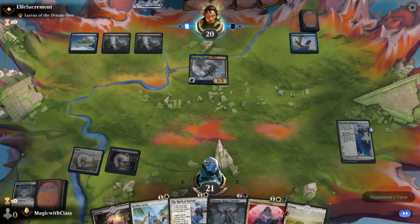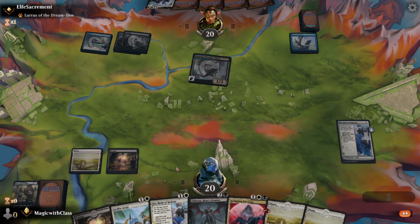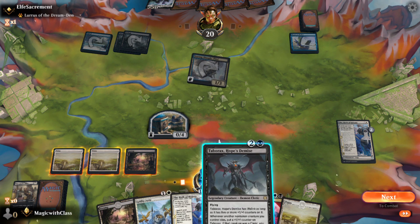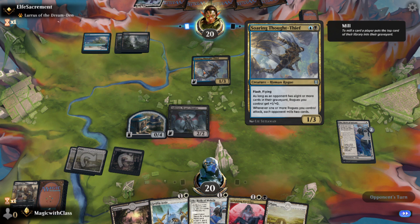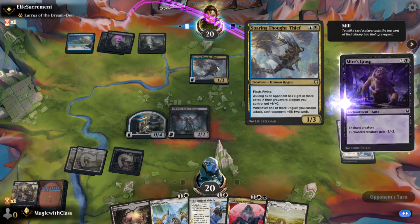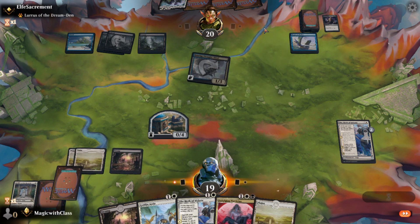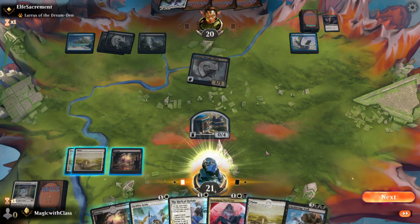This is some sort of weird variant on Dimir. I'm starting to get tired of seeing decks that use Soaring Thought-Thief. Any lord-type creature that costs two mana is pretty powerful, and on top of that this one has flash and flying. This is a common card to run in Dream Den decks because he can play Loris and continually get it. I don't want to talk poorly about a deck that's clearly kicking my butt, but this deck is just so random.